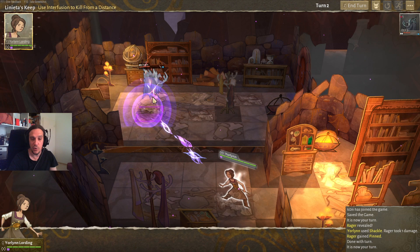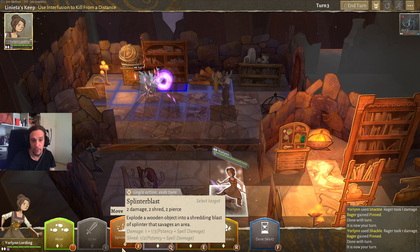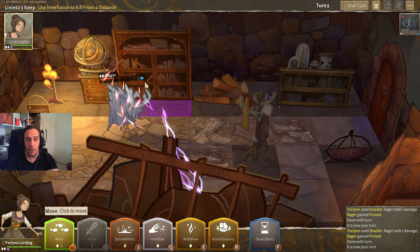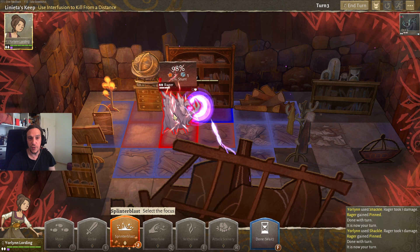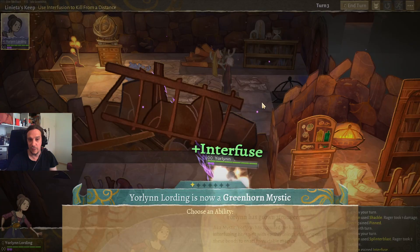Keep in mind that whenever you use interfusions, the environmental items lose HP and get used up. This rager has blue icons which depict armor; on the other side Jorlin has a purple shield which is warding. Every point of armor scrapes off one point of physical damage — one shield negates one point of physical damage and one purple shield negates one point of magical damage. The splinter blast has both a shredding effect and a piercing effect: piercing ignores armor, shredding destroys armor. So with these actions you can soften up your enemies before you go in with characters that don't have these effects.